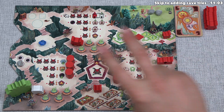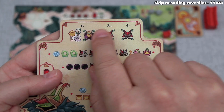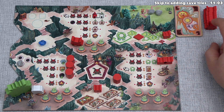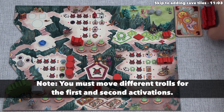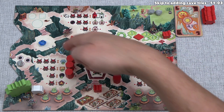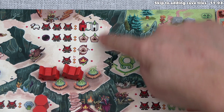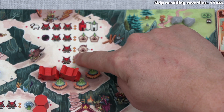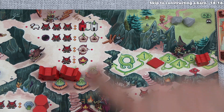On every player's turn we do two activations — reveal a card, move the king, then move a troll and use actions, and repeat. For our second activation, we place another troll into our mining cavern. We already have a troll there, so we now have two action points to spend. We could activate a king tile again — the 1x limit is per activation, so we could even activate the same one as before.